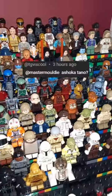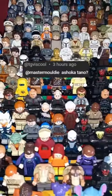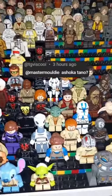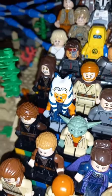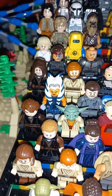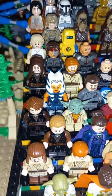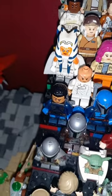Let's take a look at every Ahsoka minifigure I have in my Lego collection. First up, Clone Wars Ahsoka with printed arms — I've also given her the shorter lightsaber blade from one of the earlier CMFs, which looks amazing. The only other Ahsoka I have is a custom Ahsoka the White, but I cannot wait for the advent calendar at the end of this year where we get the Ahsoka from the T6.